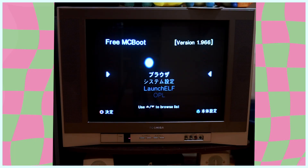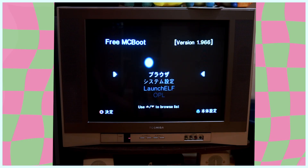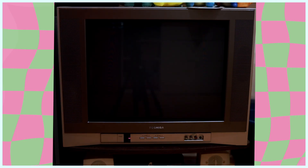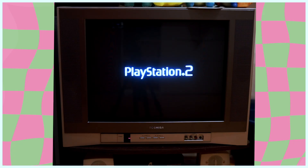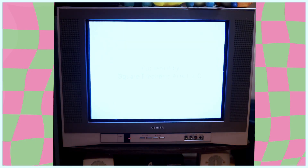Now I'm going to test to make sure it installed by putting an American disc into this formerly Japanese system. I'm going to try out Kingdom Hearts 2, my favorite PS2 game. And there we have it — the PlayStation 2 icon coming up means the disc is being read, so we have successfully changed the region of this console and unlocked it.